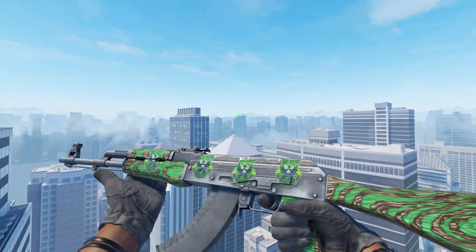Next in the number six spot, we have the AK-47 Red Line in Field Tested. This is a low float Field Tested, but you can get one for around $13.50. The Battle Squad Papers are around $2.20 each, but you really can't go wrong with this craft. You could do this on a Slate as well, but obviously the Red Line just matches the red Battle Squad stickers. Overall I love this craft — it will cost you around $22 to craft, so always check third-party marketplaces for pre-crafts.